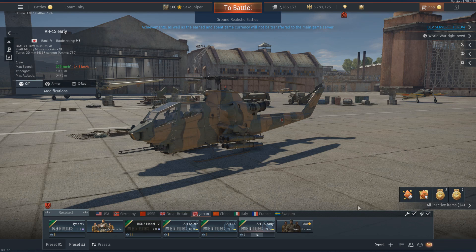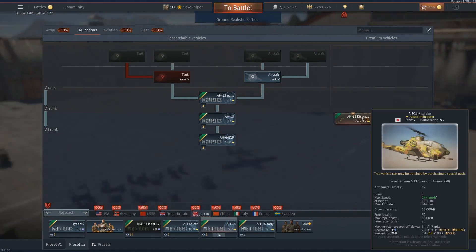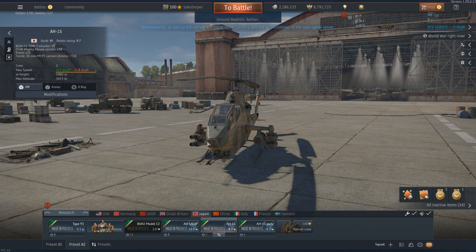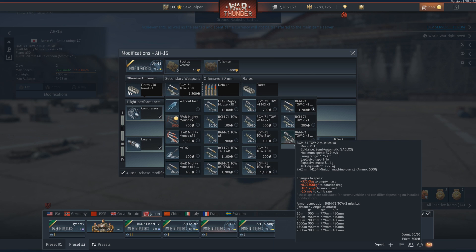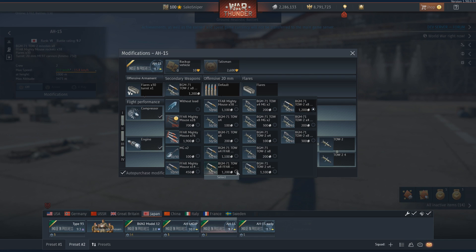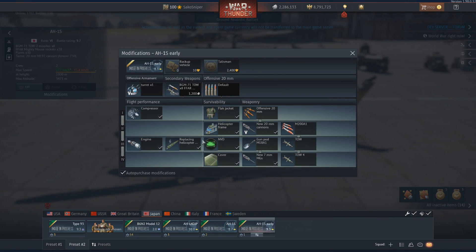Moving on to the second helicopter in the tree — basically the non-premium version of the premium heli H1S Kisazuru. If you already have the Kisazuru, this is basically just it again. It's a rank 6, battle rating 9.7 — a complete copy of the H1S early except this time you have the MGM-71 TOW 2, which takes penetration up to 900 mm and range up to 3.75 km. Every little helps. You have the same Mighty Mouse rockets and minigun pods, and you do have the addition of FLIR and thermal optics in this one, which is a big step up over the H1S early.